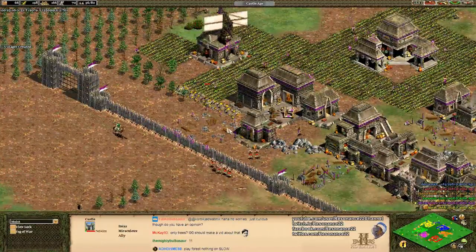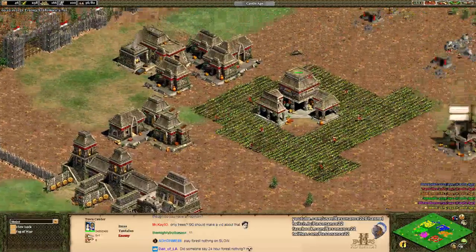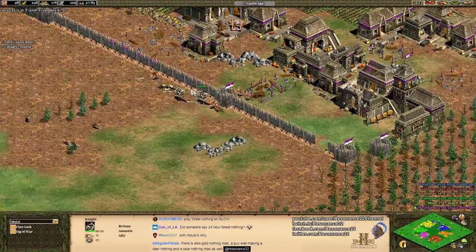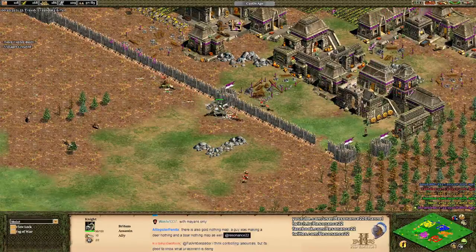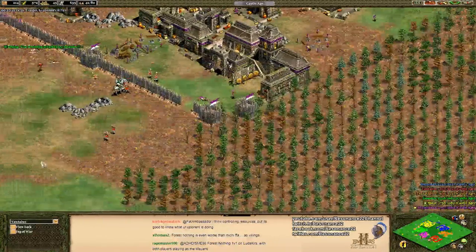Tantalus, despite his unorthodox early game build, hasn't had to build a house since the game started, and is actually doing a really good job with his rush. He built a second town center — I love this guy. But unfortunately for him, Assassin is coming in with two knights. These are two very metagame-defining units. Let's switch back to Tantalus's perspective and watch this battle.